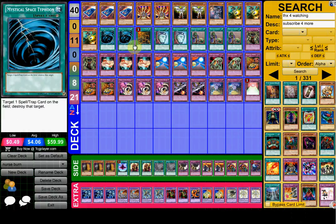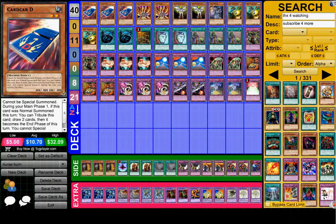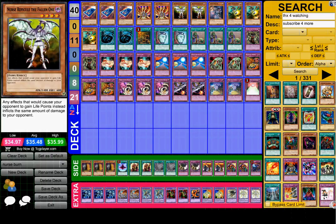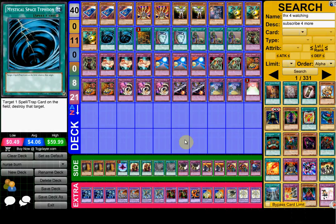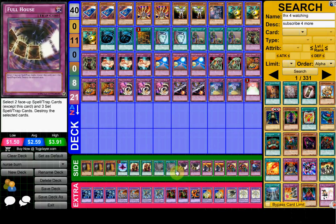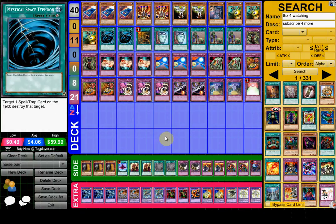For the spells, he plays two MST. A lot of the times you don't see MST main decked in burn decks, but in this build you kind of really need to, because you need to get off your nurse plays. You can stop Fiendish Chains. You can just blind space and then go Card Car D or something. So that's why he's playing the double MST. I think he's actually not siding the third — he's siding Twisters, but not siding the third MST. That's kind of interesting.